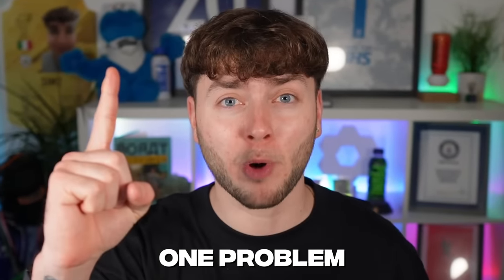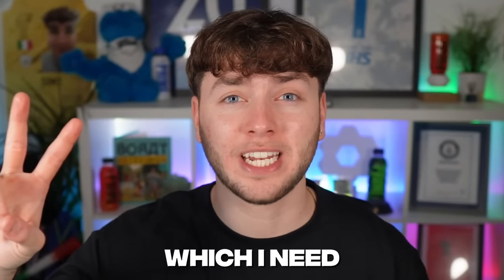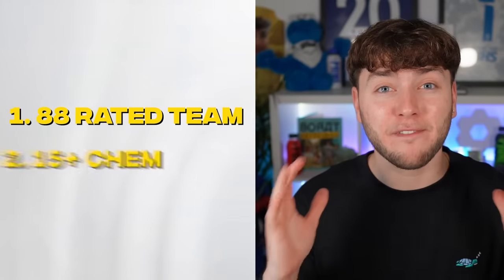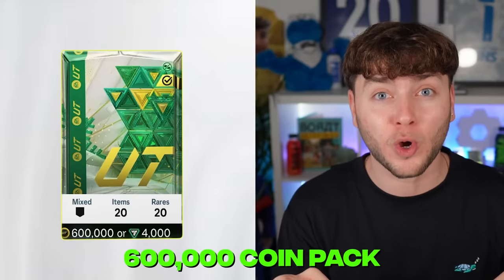Today I'm building a draft, but there's one problem — I can only see the player's nationality. I've got two objectives which I need to complete: an 88-rated team and 15 plus chemistry. Otherwise, I'll have to discard this 600,000 coin pack.